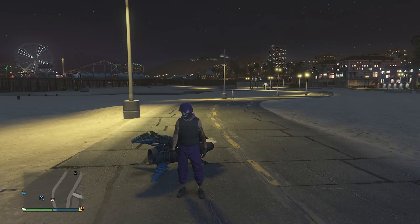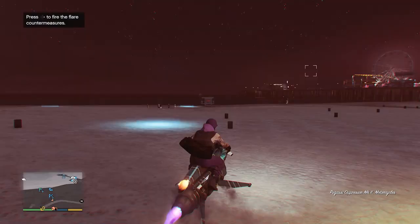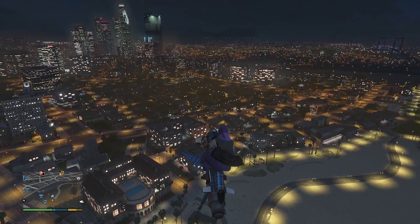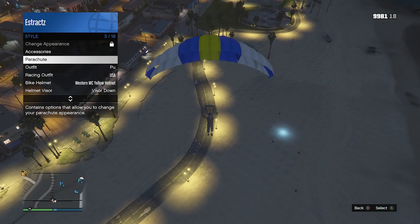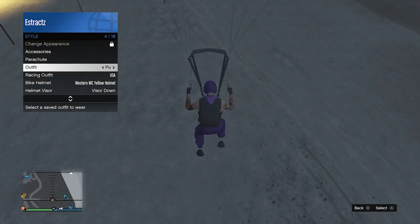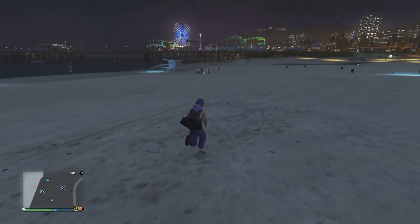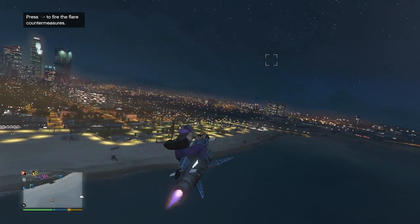With the black open duffel bag on, get on your Oppressor Mark 2 — not a helicopter, because helicopters remove head accessories — and head toward the beach. If a helicopter already removed your helmet, here's how to merge everything together. On your Oppressor Mark 2, fly high in the sky, jump off, and pull your parachute as soon as possible. Pull up your interaction menu, go to style, go to your outfit, and hover over the slot where you saved the outfit you're merging the duffel bag onto. As soon as you land and your character starts taking off the parachute's single strap, equip that outfit — the duffel bag will merge with your whole outfit.